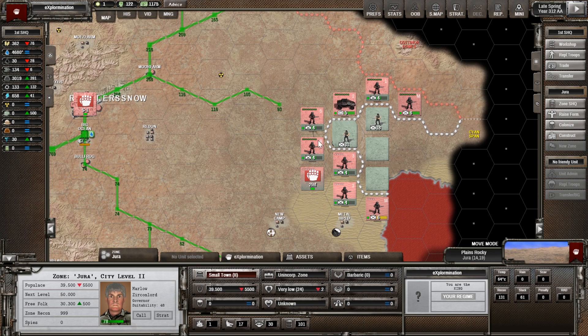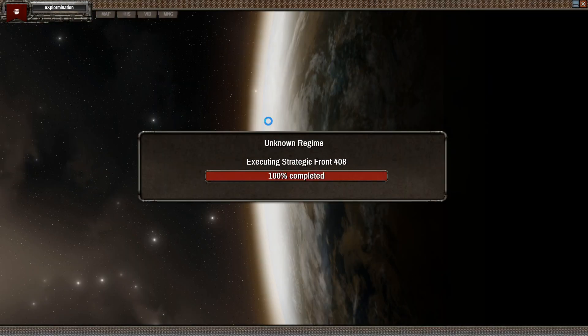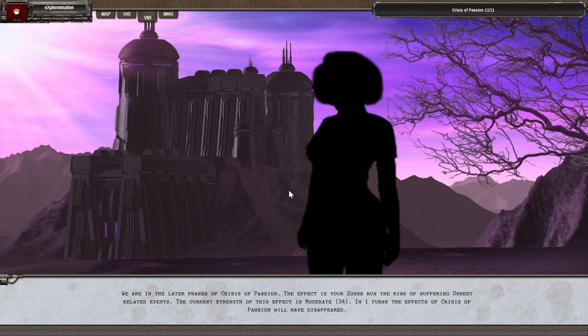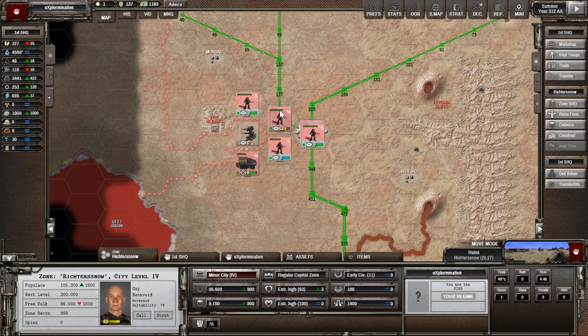One thing I'll say about this game is, at least in the current build, the turn times can take quite a long time towards the end of the game even on the smaller maps. I've got quite a good computer with a really good CPU but the turn times are still a little on the long side. Optimization tends to come a little bit later in the development of these games. It's not unplayably slow — it's just a little bit longer than I'm used to with commercial games.